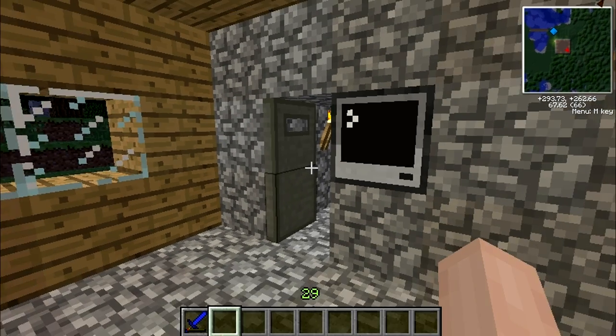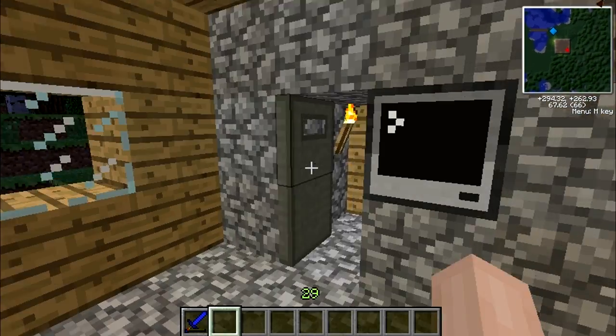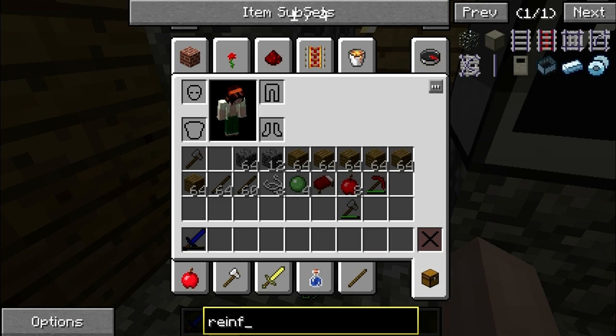The door will shut — I've set a timer on mine, 10 seconds, that's why it's taking so long to shut. Well basically it was shut — there you go. You can't break the door. Alright, then you can because I'm on creative mode. Damn it, forgot about that.